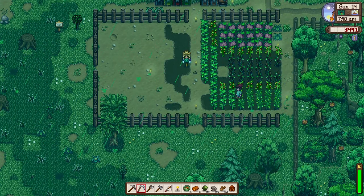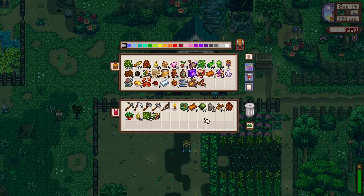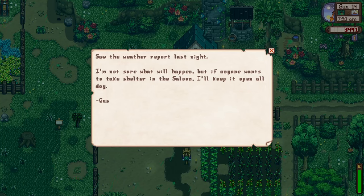If you notice, the game looks different. I've installed a bunch of mods - mostly aesthetics for the crops and also the earthy color palette. The icons look different and they look way better. It's not that the vanilla pixel art is bad - it's just that if you enhance something that is already good, it becomes really great. I saw the weather report last night - not sure what will happen.